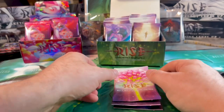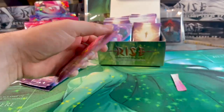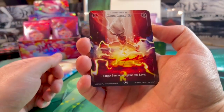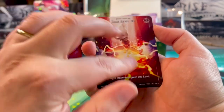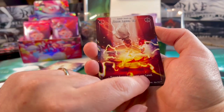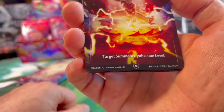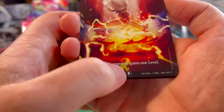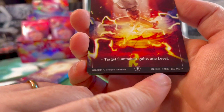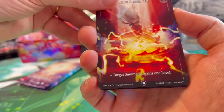Let's check out some booster packs and compare what has changed from the alpha cards. Here we have a Core Level Up — it looks normal at first, maybe with increased color intensity. The card text reads 'target summoner gains one level.' There are 308 cards in the set, just like before. The first update is a 'B' instead of an 'A' at the bottom in the rarity symbol, and it's the EN 2024 edition instead of EN 2022.